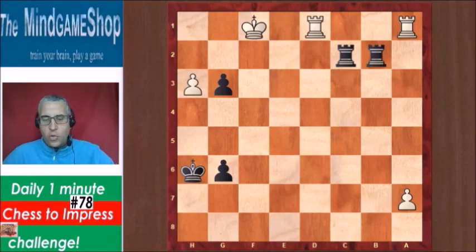It's not as easy as it looks. Of course white is threatening to promote and we have an easy draw with black. We can always give checks with the rooks on the second rank,